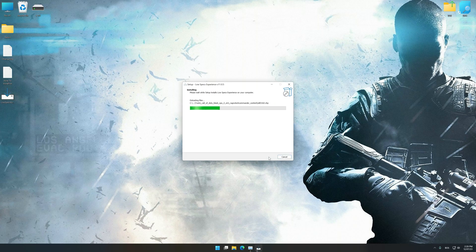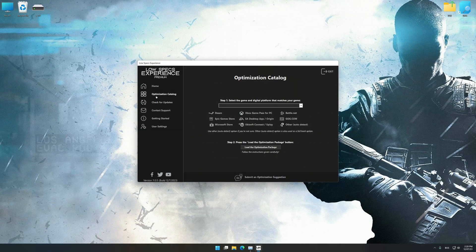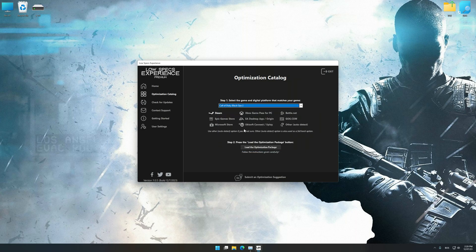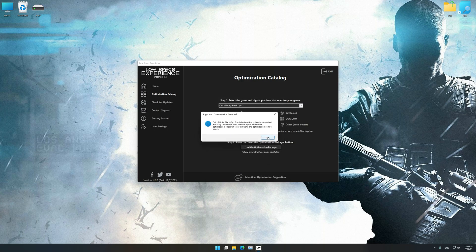First of all, start the installation for Low Specs Experience. Once the installation is complete, start it from the newly created Desktop shortcut. Now select the optimization catalog, select the applicable digital platform, and then select Call of Duty Black Ops 2 from the drop-down menu. Once done, press the load the optimization package button. If Low Specs Experience does not automatically detect a supported game version on your system, manually select the game installation directory. Press OK and the optimization control panel will load.